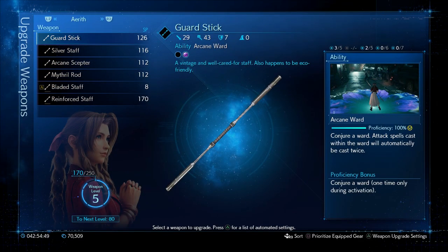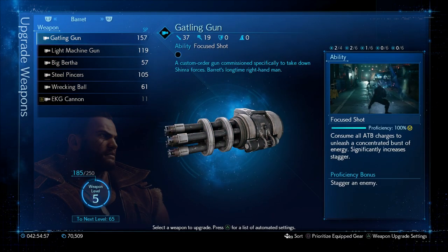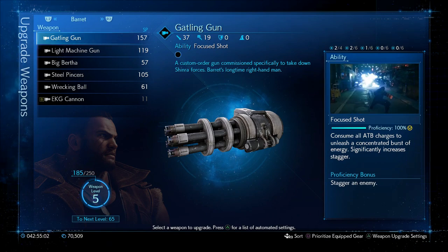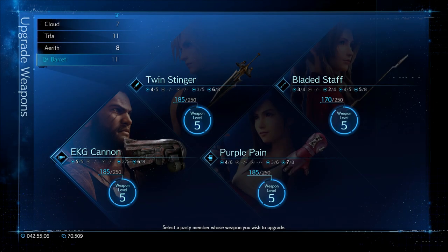For example, Aerith here with the guard stick — you need to use Arcane Ward several times over and you'll get 100% proficiency. Like I said, you will need every weapon in the game. The rest of the video is going to be all of the weapon locations, in chronological order, going through each chapter in order. None of them are missable, so if you do miss one you can just go back and use chapter select to go and get it afterwards.